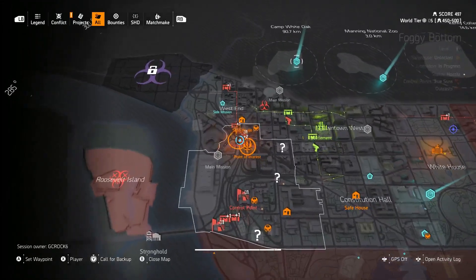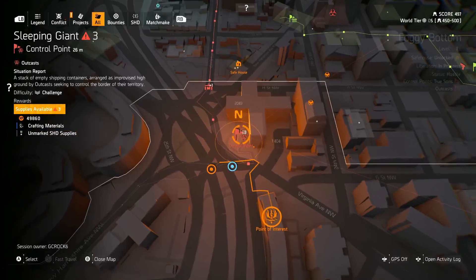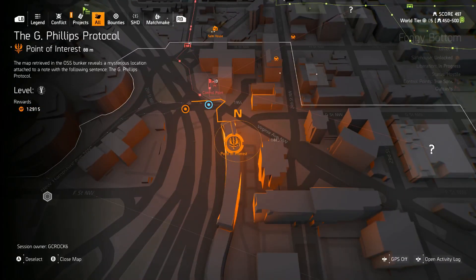You'll want to fast travel to the Sleeping Giant control point. I'm just showing that on the map now — it's just here. Once you fast travel there you're not too far away from the location.